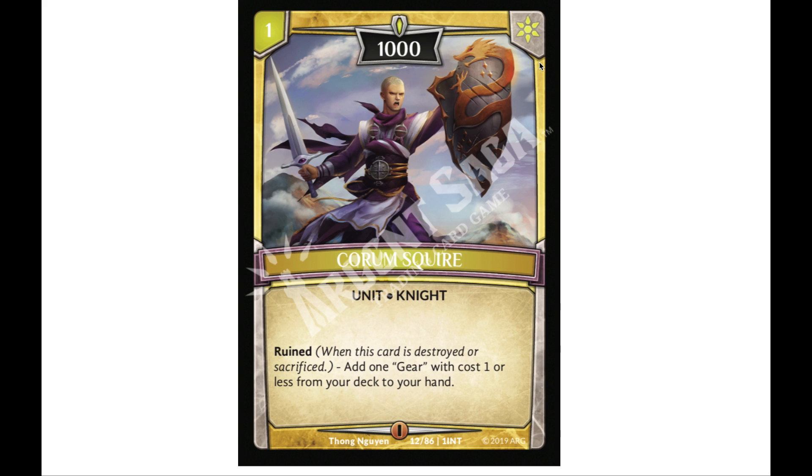Then we have Quorum Squire, one cost, 1,000 power — pretty cool artwork and it's a knight as well. It has a ruin effect: it seems like if it's destroyed or sacrificed, you get to add a gear with cost one or less from your hand. Maybe we'll eventually see some zero-cost gear. It would break the air or fire tower, and if it gets killed you get to turn it into a gear — pretty cool.